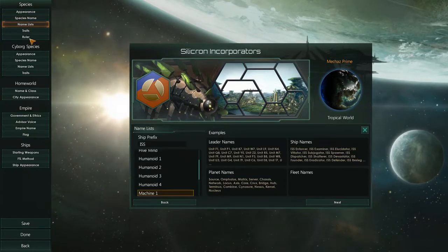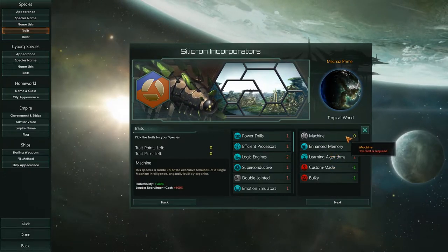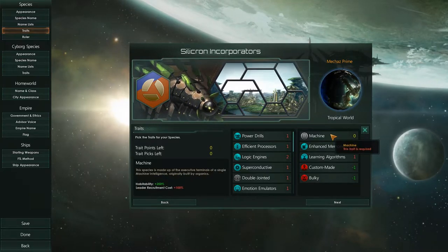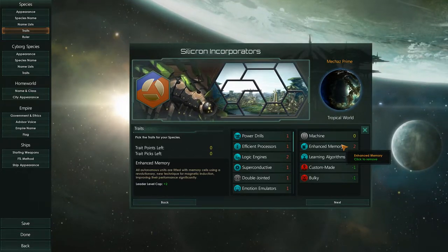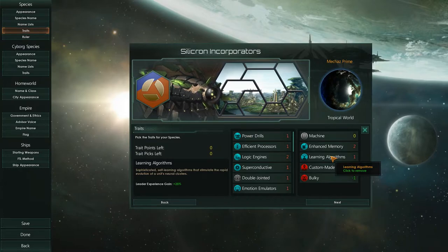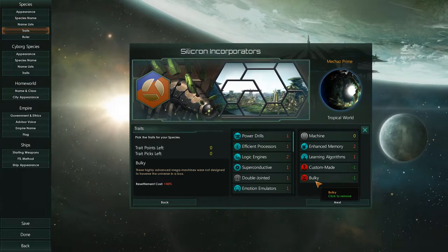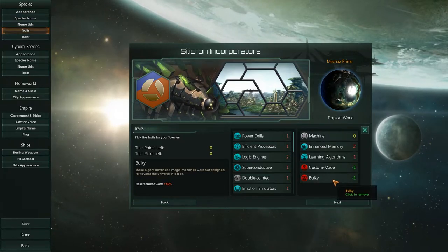We are playing a machine empire. The traits we went with are: enhanced memory, learning algorithms, custom made, and bulky. Machines live forever — their leaders are immortal. So I decided to play to that strength. Enhanced memory gives leaders a plus two level cap. Learning algorithms make leaders level up faster. To offset that, I took custom made which makes our robots build slower, and bulky which makes it harder to resettle our population — though I don't usually do a lot of resettling, so that's basically a free point.